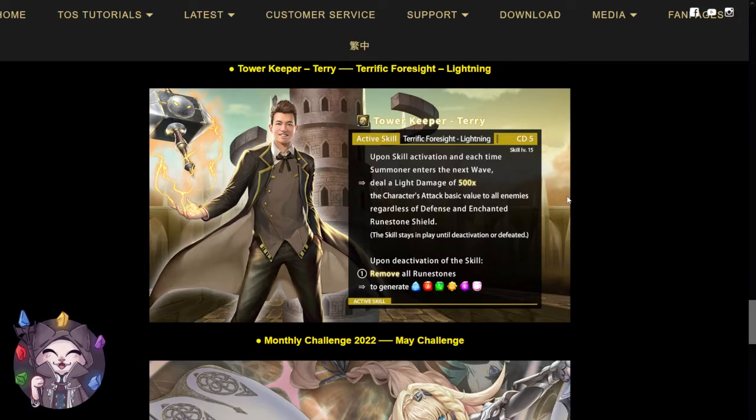For the deactivation skill, this skill is not able to deactivate at any time, so the flexibility on that is going to be a little bit difficult. I do not recommend running Terry as a member card because there are so many better options out there with more utility and more to offer for your team. As a team member, Terry only offers a sniper and generating enchanted runes of all types, but you still have to wait 10 rounds before you're able to activate the deactivation skill.